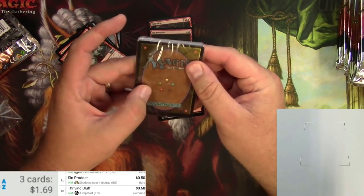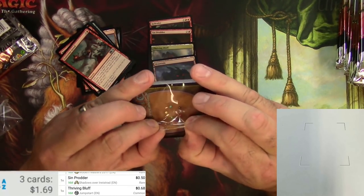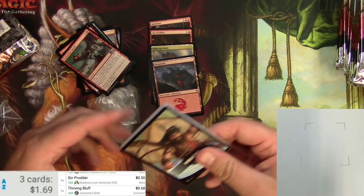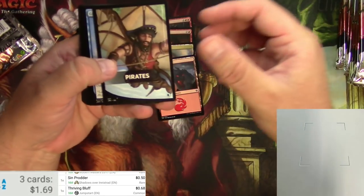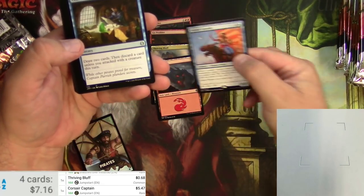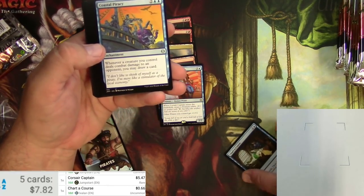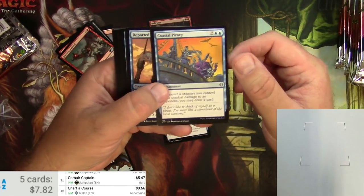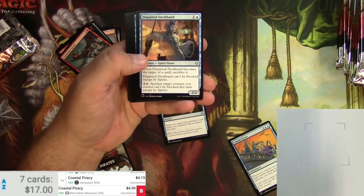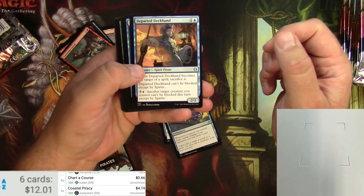Opening the Pirates pack next. Now that we know where the peeler is, things will go much quicker. Pirates placeholder — got a Corsair Captain and Chart a Course. Corsair Captain is 57 cents uncommon. Chart a Course was a pretty good card in Standard. Coastal Piracy is a reprint — the original Mercadian Masques version is $4.99, and the Jumpstart version is still around four bucks, so we're getting some value.